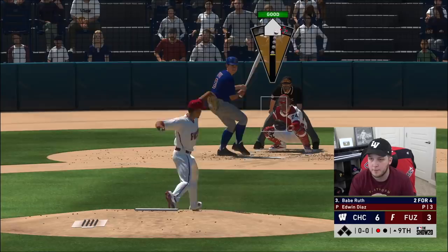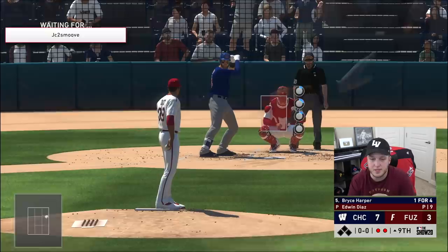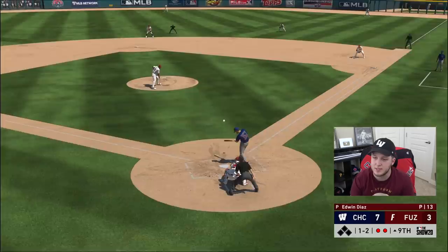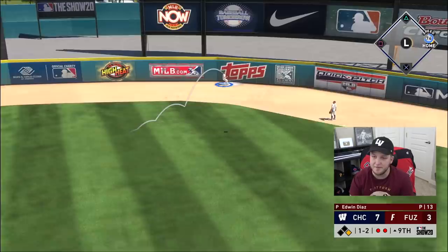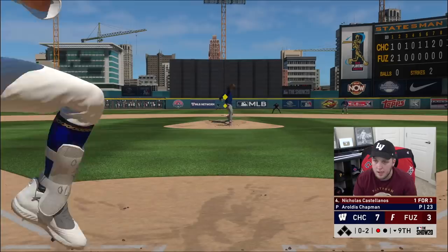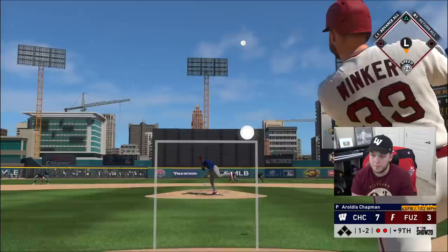Edwin gets his second out of the inning. Bryce Harper almost goes yard — just misses it. I'm going to focus up. Hopefully we can tie the game or something. Jesse Winker on a pretty good swing — we fly out.